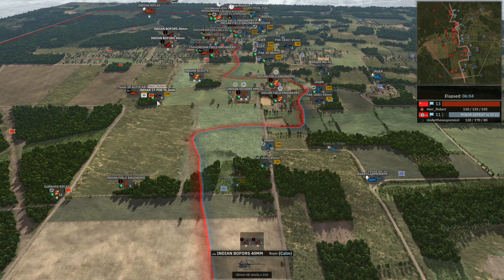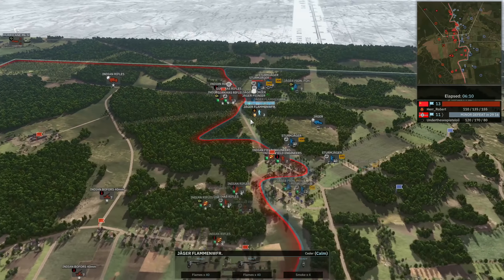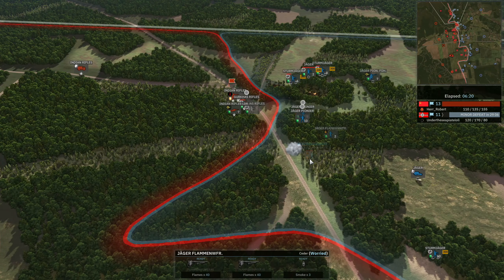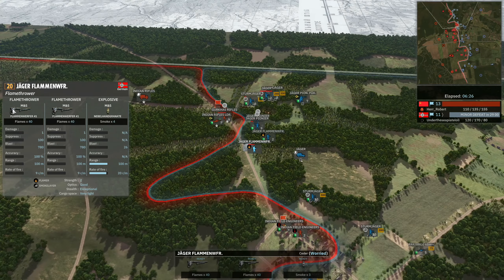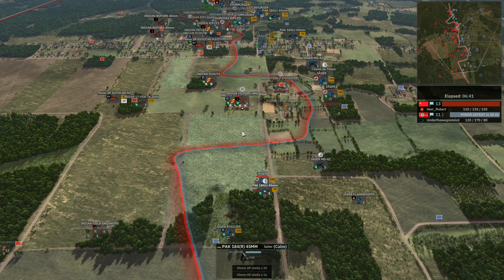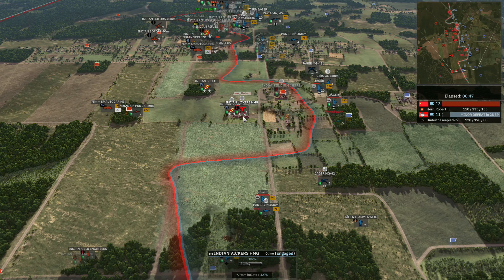The Jaeger is lucky not to get transport-sniped by the 17-pounder there, moving into position on the bottom side. Jaeger Pioneers with the MG42s trying to do decent damage. Jaeger Flammenwerfer is going to use their smoke to try and cross across the open. As you can see they do have the double flamethrower - just means that they get extra suppression onto anything that they are fighting, which is quite nice. The 45mm is able to get HE shots into the Vickers here, and with the MG42 also helping out, that Vickers is likely to go down.